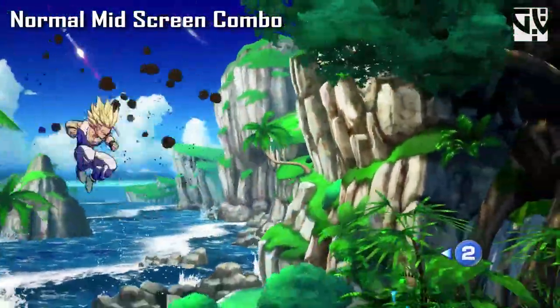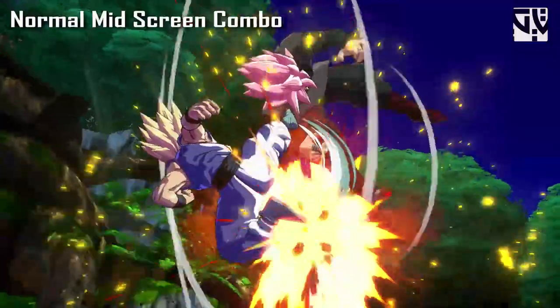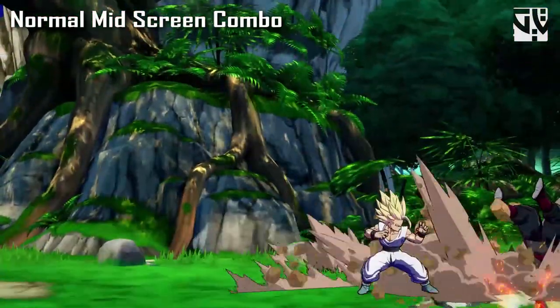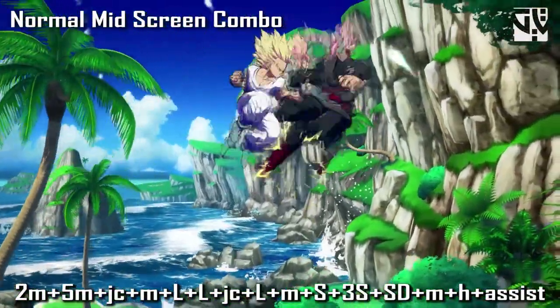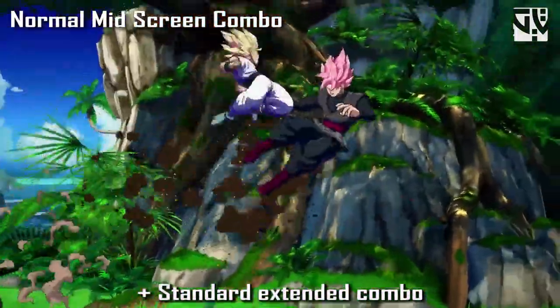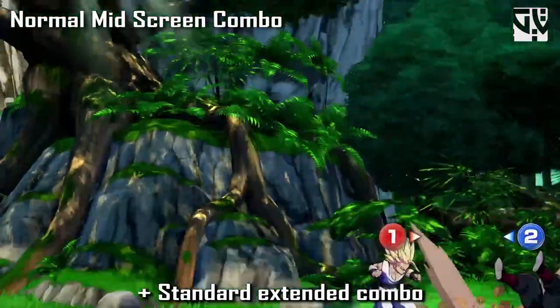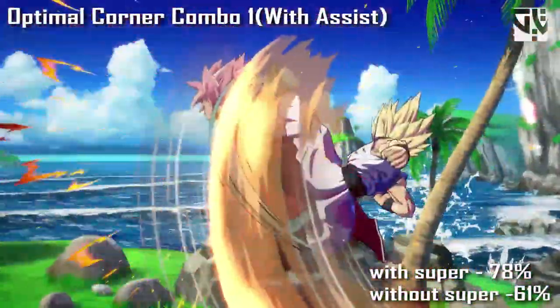Next up is the normal mid-screen combo. You can follow up with an assist and get a decent combo afterwards. This is basically a standard combo on mid-screen - you can change the assist to Tien, Android 21, or Android 16; there are many options. This would be the bread and butter in the mid-screen.